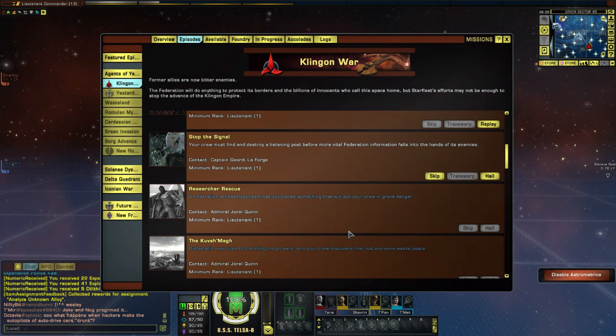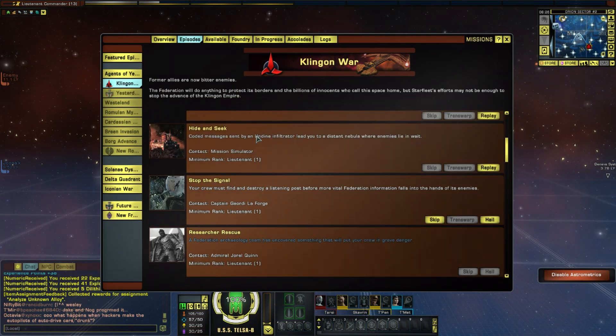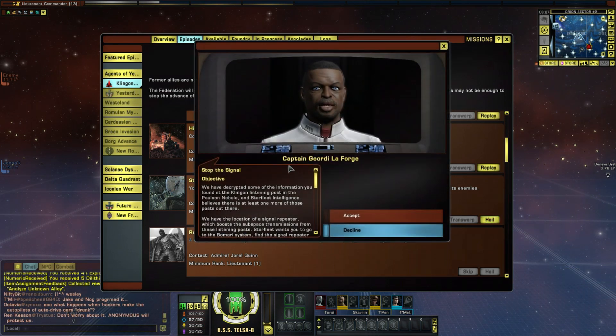Let's do Stop the Signal. I'm interested to see if the Undine pop up again - I'm really wanting them to. That last mission was meant to be about messages sent by an Undine infiltrator leading you to a distant nebula, and they did lead us there, but all that was there was Gorn and Klingons doing a mining operation. So why were the Undine particularly interested in that? I don't know - we'll see.